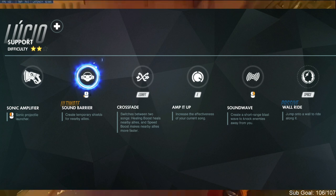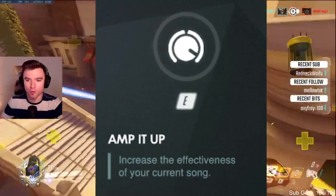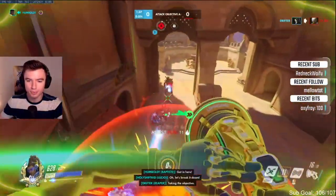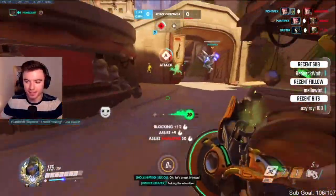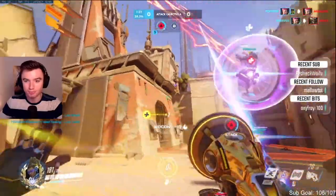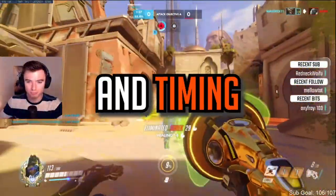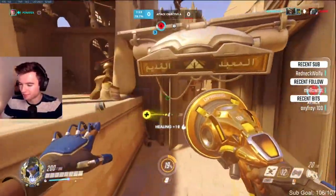Lucio has his sonic amplifier, crossfade, amp it up, sound wave, and the wall ride passive mechanic. All of Lucio's abilities are quite simple and straightforward except for his amp. Lucio's amp is what makes him so powerful in certain situations and able to completely carry a game with good coordination and timing. In the Lucio matchup guide, I'm going to go through the best situations for when to amp.